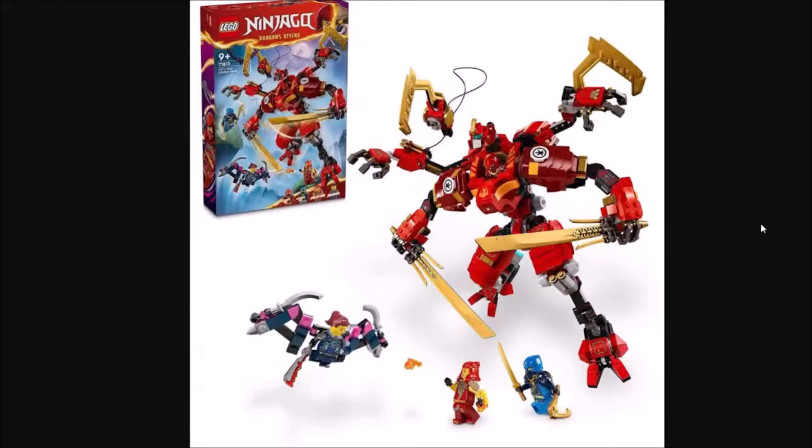Next up we have this one — we've already seen this one too because of leaks. Kai's Ninja Climber Mech. Oh thank god it comes with Wildfire — I don't need to buy that stupid four-plus set. And climber J — we talked about this one earlier — and also Jordana. Gonna get a lot of Jordana figures after this wave. Look at that sword, the sword is nice. The mech is kind of cool too; I've seen a lot of people trash on this one but I don't mind it. I like the four-armed Kai mech — it looks interesting. I kind of like its proportions too, it's kind of tall and lanky.